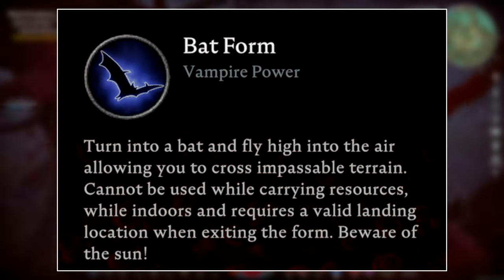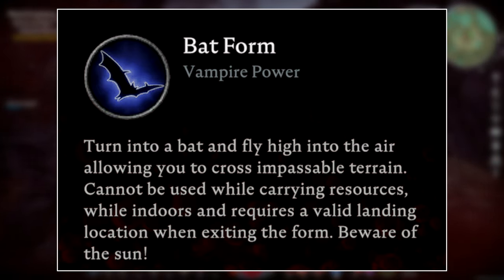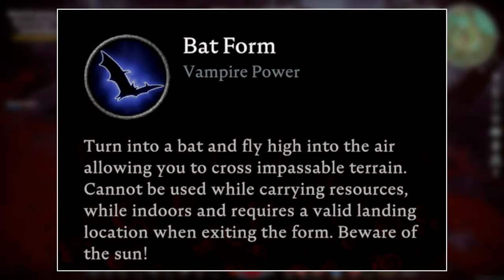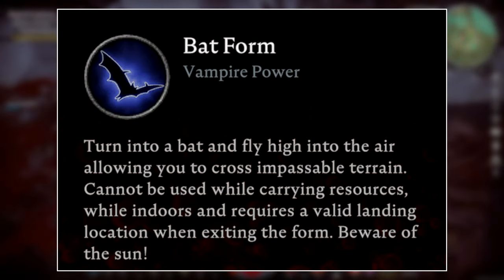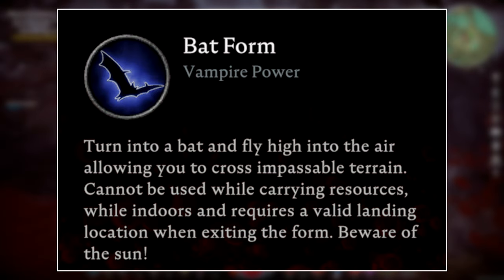For Batform, you turn into a bat and fly high into the air, allowing you to cross impassable terrain. It cannot be used while carrying resources, while indoors, and it requires a valid landing location when exiting the form. Beware of the sun.